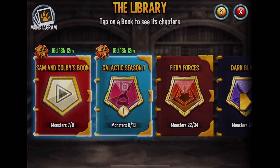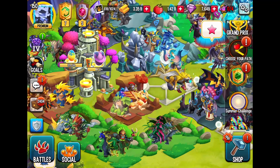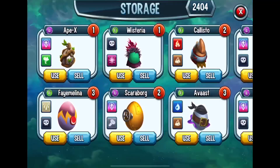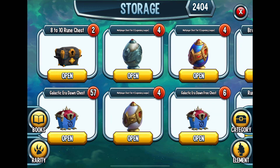The Sam and Colby's book — I think yes, that's the one where I need Wormhole to complete that book so I can get the rewards. That is the reason why I'm going to be opening up the chests that I have, so I can get more coins. So let's go ahead and start with the Galactic Aerodon free chest first.